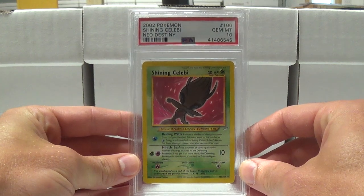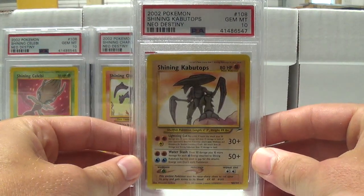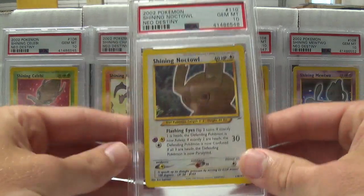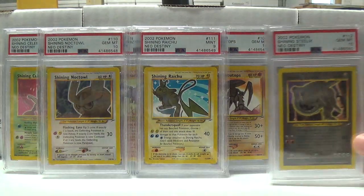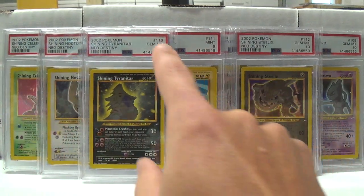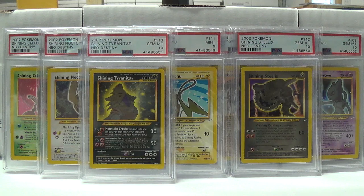The shinings did very well. Shining Celebi got the 10 — got a little hair inside the case. Shining Charizard also pulled the 10. Shining Kabutops pulled the 10. Shining Mewtwo pulled a 10. Shining Noctowl pulled a 10. Shining Raichu had a 9. Shining Steelix pulled a 10. And last, Shining Tyranitar also pulled a 10. All of the cert numbers were sequential on those — I only submitted one shining of each and they all pulled a 10, except for the Raichu which had the 9, so I was quite happy with the grades on the shinings.